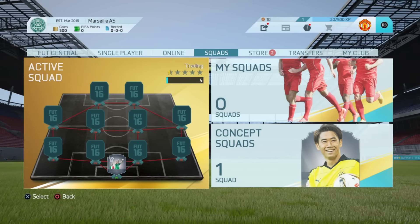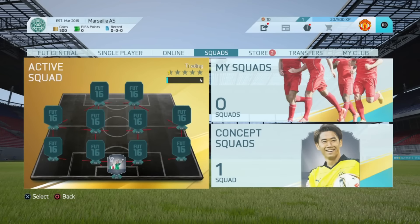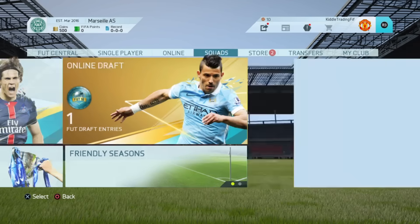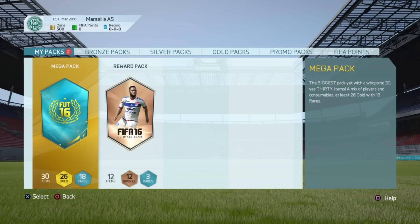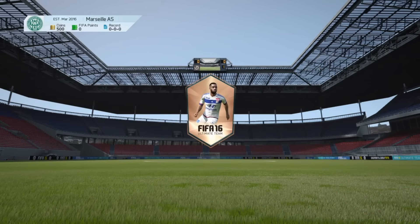As you can see I've started a new account, so we're going to be starting from around 500 coins. I've got two packs from EA - one's a free one and one is a bronze one - and I also have an online draft. So I'm going to open these two packs now, then make a draft live, play the games off recording, show you the packs at the end, and that will be our coins to start off with the trading to Record Breaker Buffon.